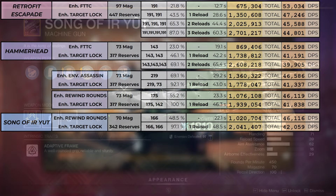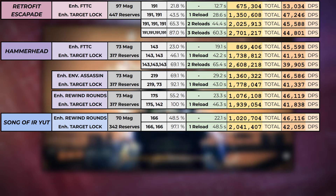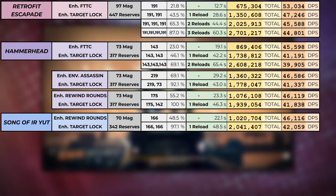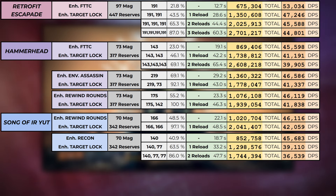Song of Ereyut from Crota's End is also a 450rpm with Target Lock and is craftable for enhanced perks. Its base reserves are higher than Hammerhead — 342 vs 317 — but its magazine size with extended mag is only 70 compared to 73, so Rewind Rounds does get a full reload on the 2nd mag. I also tested Song of Ereyut with Reconstruction, which gives okay DPS on the first mag, but following mags will have very little Recon applied — only 7 extra shots after the reload — so it quickly falls off a cliff. Bait and Switch is also available on Song of Ereyut, but the time spent constantly reproccing it makes it not suitable for sustained damage.